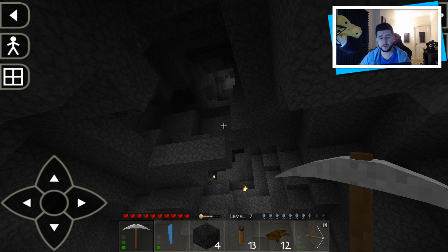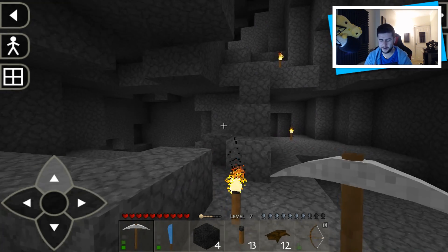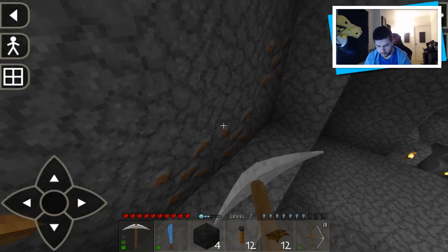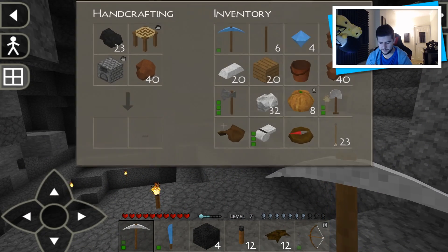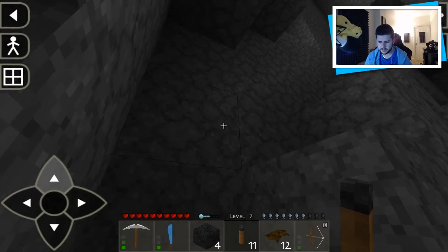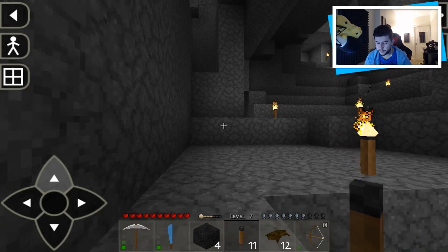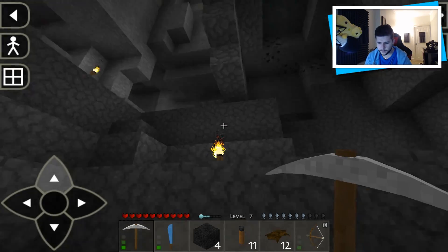I've searched everywhere down here and found a couple more pieces of iron. We have over 100 pieces of iron now — if that doesn't last me a long time I really don't know what will. There's just so much iron; every time I try to make my way out I see a material and I have to take it. Sticks, you can disappear — the iron is coming with me. I've searched the majority of this cave system. Wait — how much coal have I got? I've got 23, I'm gonna have to take this coal.